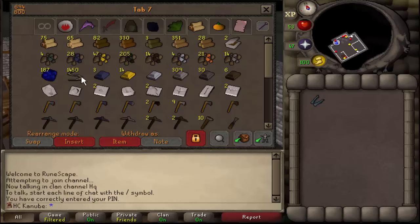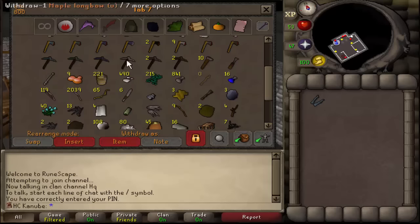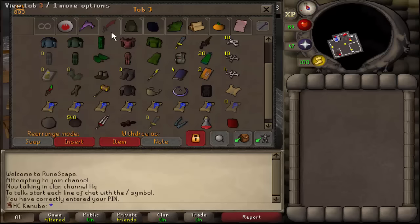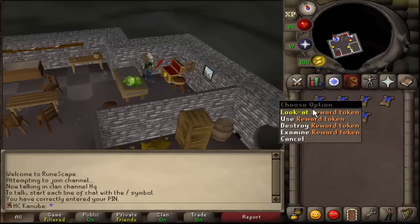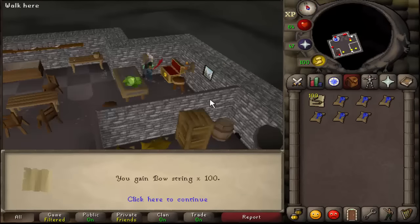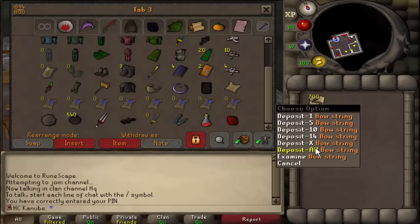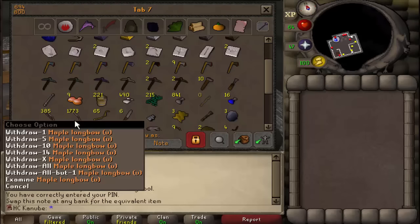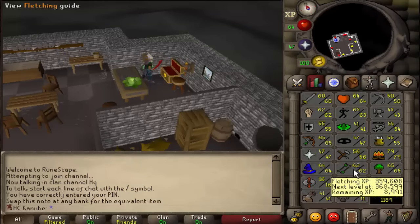Finally got it. Now all I have to do is get 69 fletching. Got a few bowstrings already — maple longbows. Going to do a bit of fletching and use some of the reward tokens I have. I've got 1.8k bowstrings and 1.7k maple longs. I don't think this will be enough for 69 fletching but it'll get me to like 65 or so.